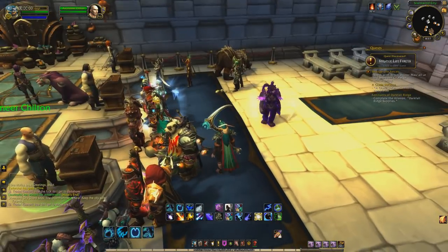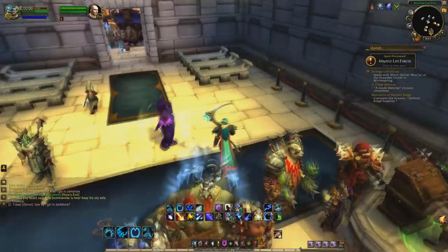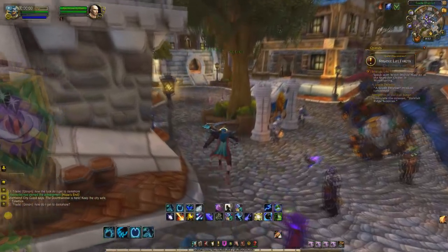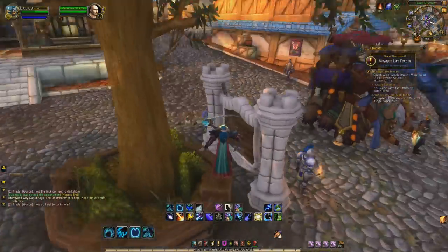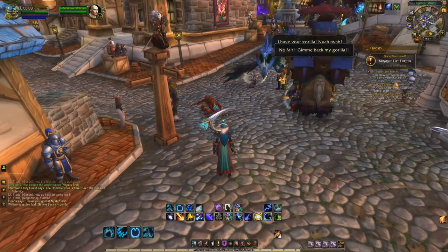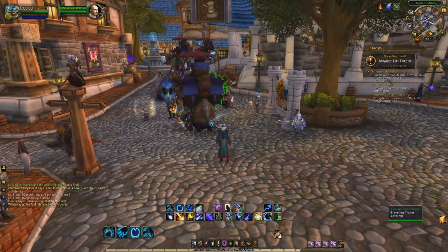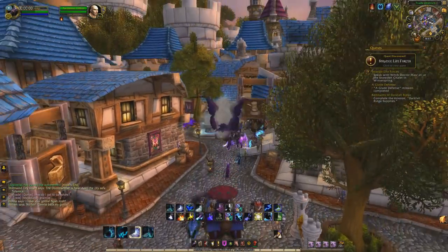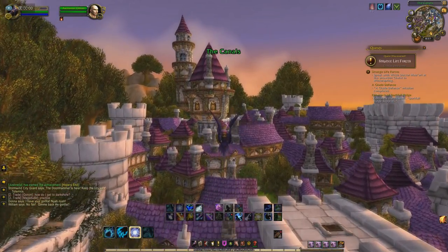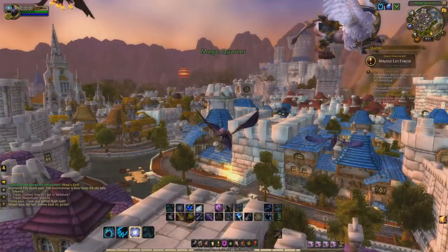There is a trick you have to learn to farm this, because it's not the same as farming any regular item. The Orb of Deception has a 0.2% chance to drop, which is actually quite better than a lot of other rare items in the game. You just have to do one simple thing to give yourself access to farm it, which I'm going to show you in the Blasted Lands right now.